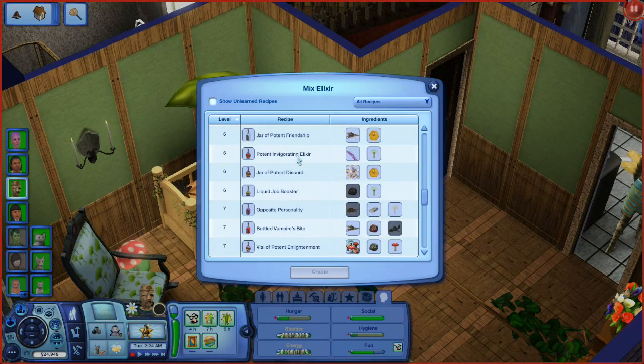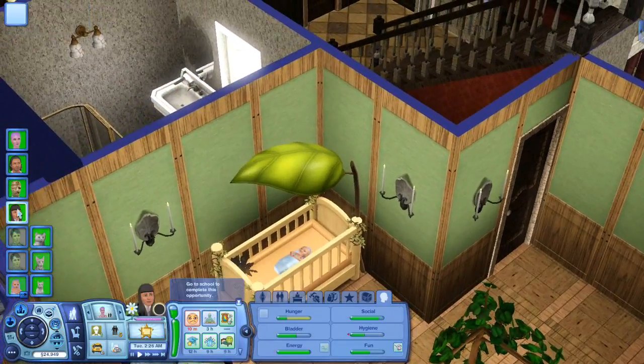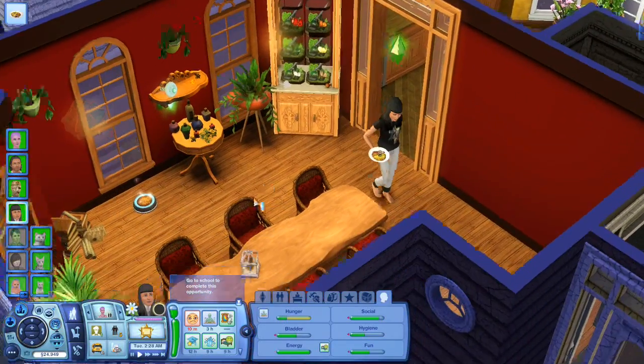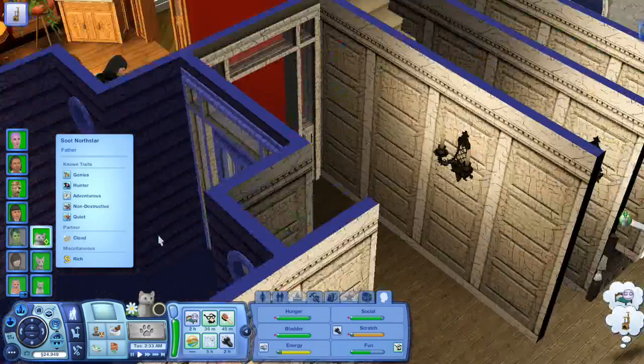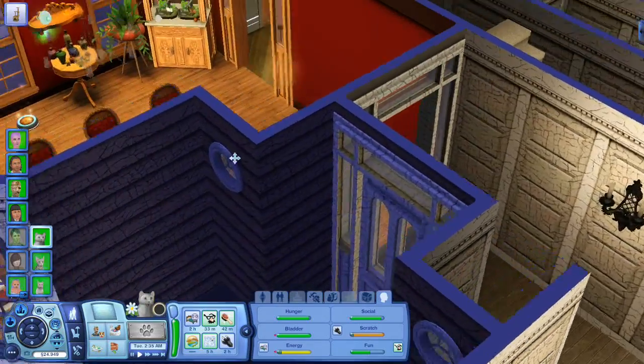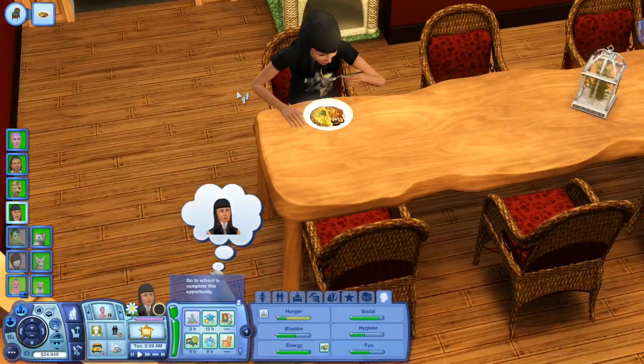We need more smoky quartz for the liquid jaw booster, which I keep wanting to give to Gina. We have a vampire fish — we don't have that one either. Let's make a few vials of potent enlightenment. We have our emerald, red toadstools, and some mushrooms. I like vials of potent enlightenment — we can give them to our wonderful daughter to make her a genius. The cats are doing much better too; they don't have fleas anymore.